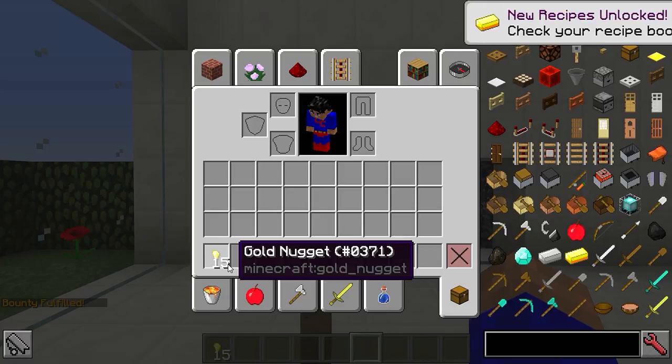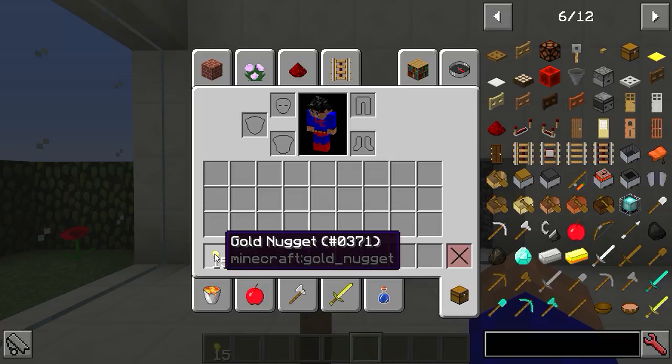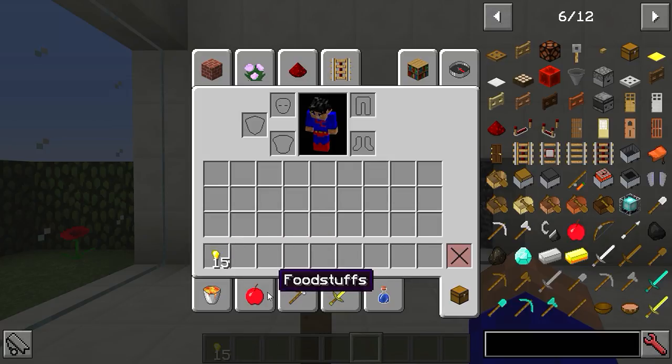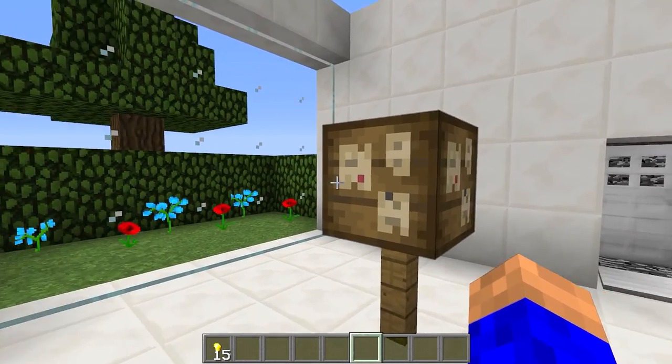Boom - 15 golden nuggets! It took the blocks off us and gave us 15 golden nuggets. That could be 15 diamonds if you change it to diamonds - though that might be overpowered. Whatever currency you're using on a server or in your game, this is cool. The golden nugget thing makes sense especially for servers.